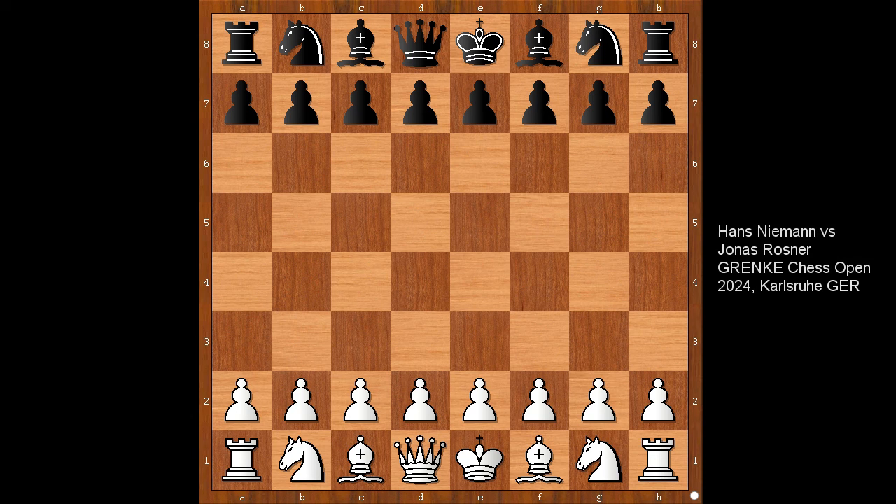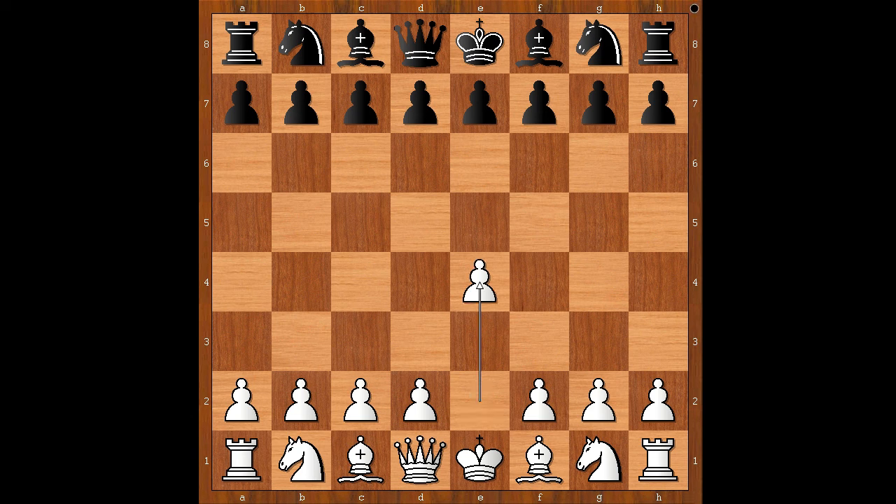Hi, this is Mato. Welcome to my online chess lecture. In this video I will show you a game between Hans Niemann and Jonas Rosna. This is a game from Greng Chess Tournament 2024. Niemann had white pieces and he started with e4.